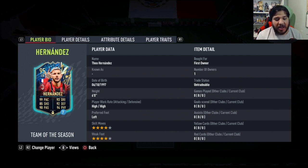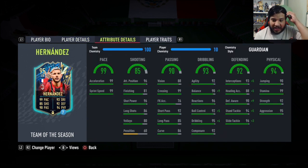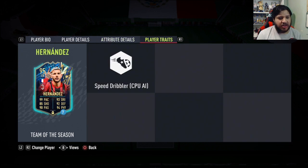But this card looks absolutely crazy — high/high work rates, four star four star as well, which is absolutely phenomenal for a fullback. The pace is beautiful, shooting is great, shot power and positioning too. Passing is beautiful, 99 crossing, very good vision for a fullback. Dribbling stats are just phenomenal, defensively very good, physically just an absolute rock — 99 stamina, 92 strength, and 95 aggression.